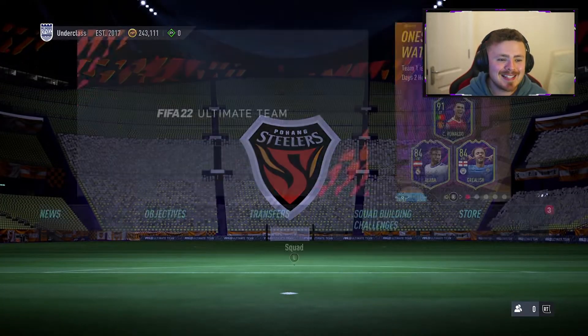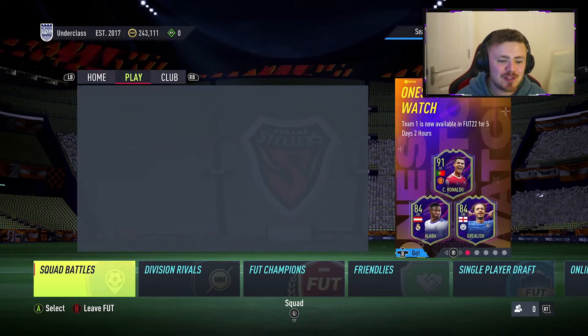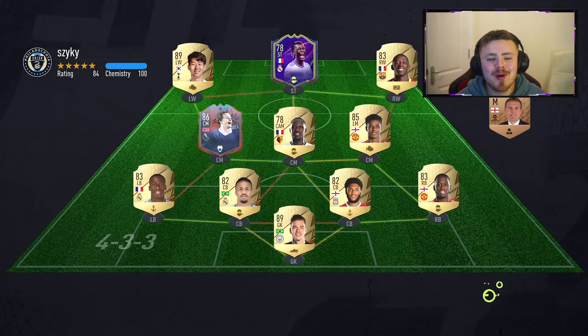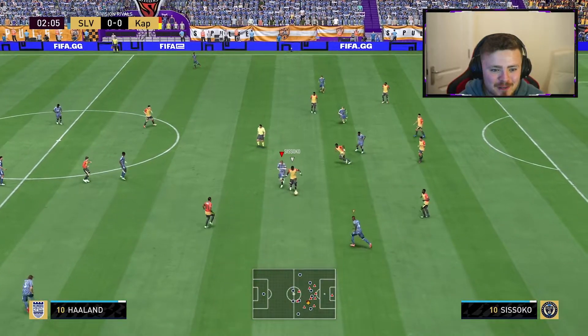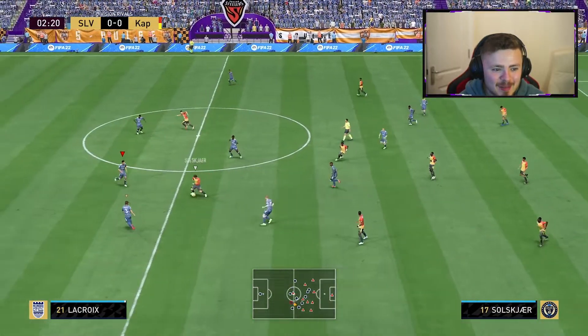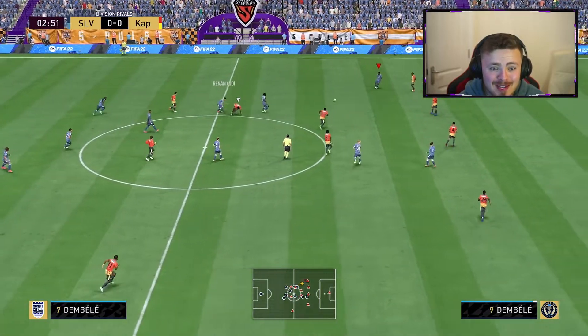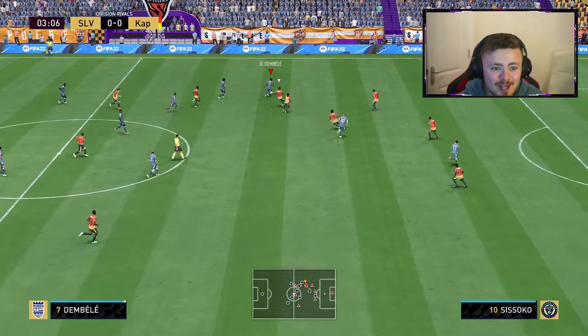So that's the team and those are the custom tactics. Let's not waste any more time and get into some gameplay. I'm in Division 3 — it is sweaty — so let's do it. My opponent is rocking hero Solskjaer. First time playing against this man. Let's start my Division 3 run with a success and get a W early doors.